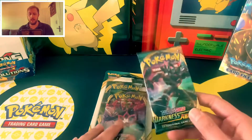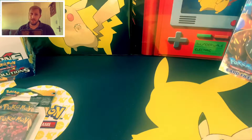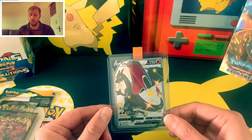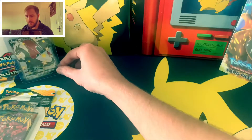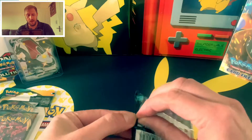Let's get started with the single blister pack. If you haven't seen the video already, go check it out — I did manage to pack the Charizard V Shiny on release day, which I'm absolutely over the moon with. So we're gonna have him sitting in the background as a little good luck charm. Anyway, let's get on to the first pack — it's Darkness of Blaze.